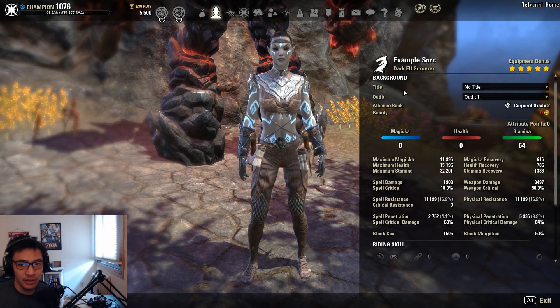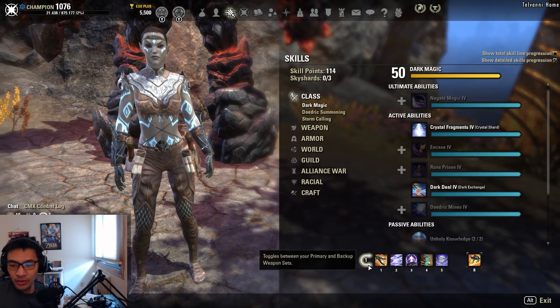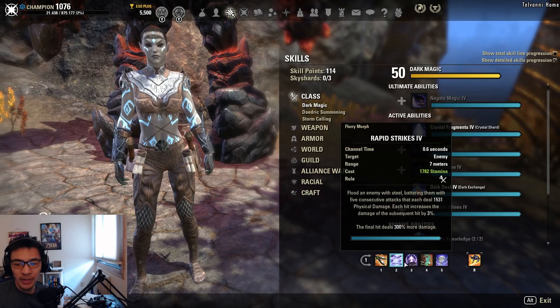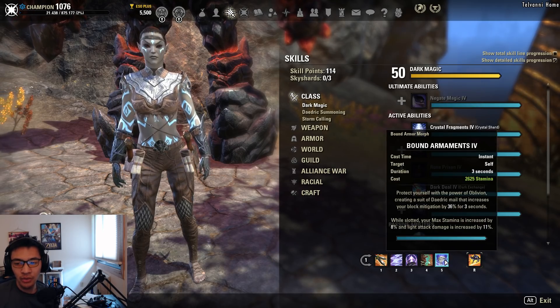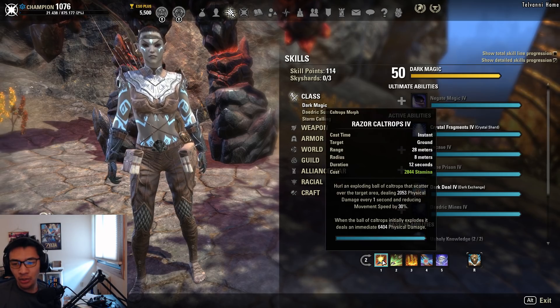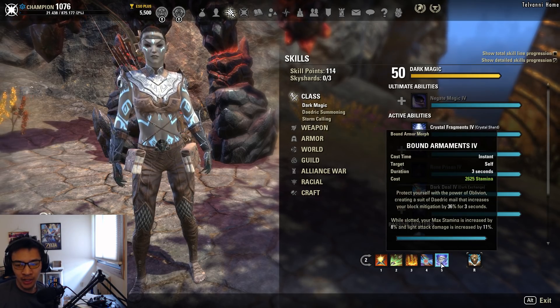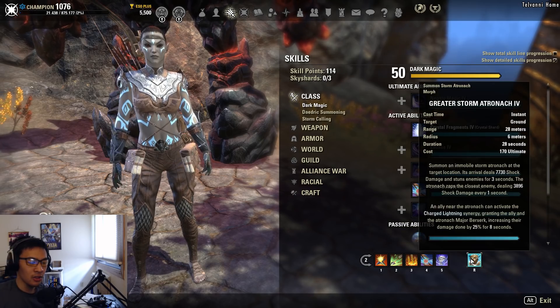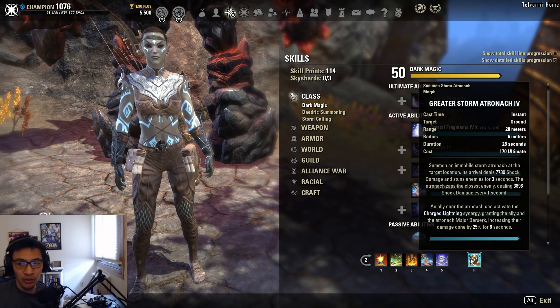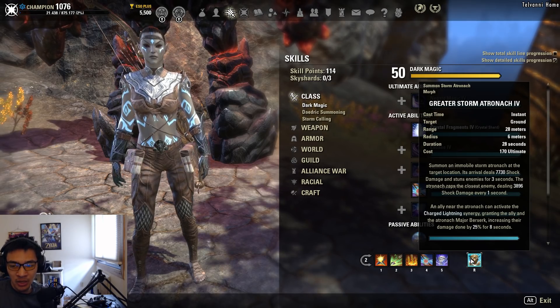For skill bars: front bar has Rending Slashes, Rapid Strikes, Hurricane, Re-arming Trap, Bound Armaments, and Flawless Dawnbreaker. Back bar has Razor Caltrops, Poison Injection, Endless Hail, Dark Deal, Bound Armaments again, and Greater Storm Atronach. Greater Storm Atronach is slightly better than Ballista for group DPS because of the Major Berserk synergy and Charged Lightning.